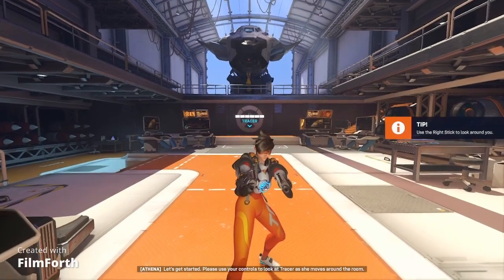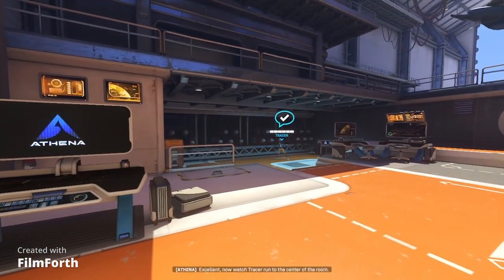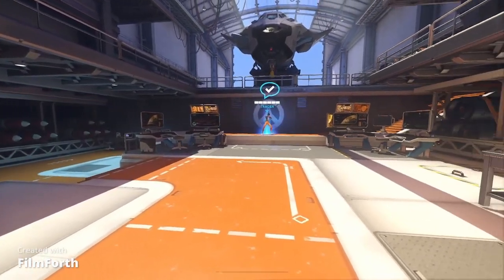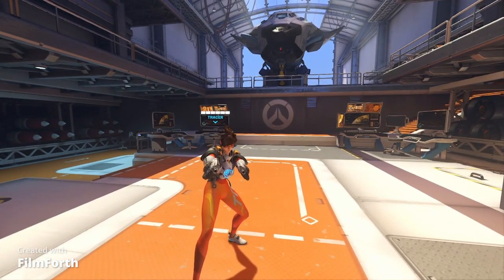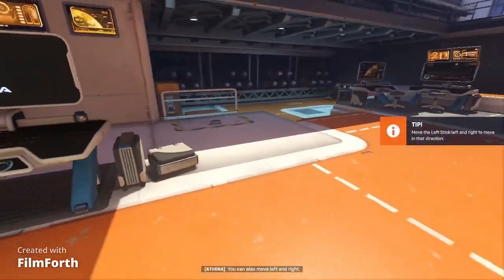Please use your controls to look at Tracer as she moves around the room. Over here! Now watch Tracer run to the center of the room. Here I am! Let's go over the basics of movement. You can move forwards and backwards in the direction you're looking. You can also move left and right.